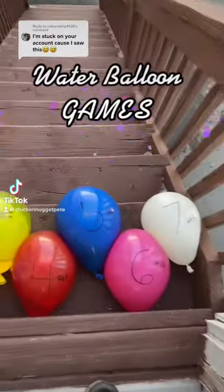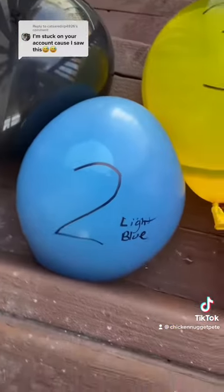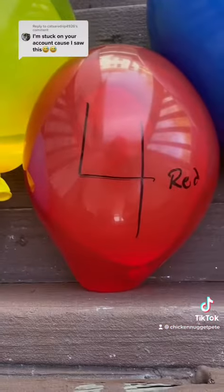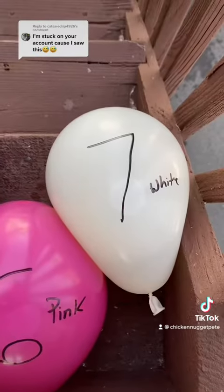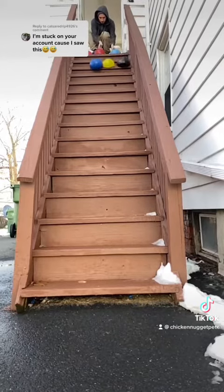Welcome back folks to another water balloon game. We have the balloon inside of a balloon in this one. We have one black, two light blue, three yellow jello — as you can see the balloon inside — four red, five blue, six pink, and finally seven white. Place your bets on who you think will win, which teammate will do it.